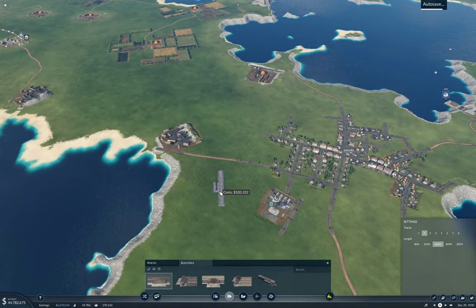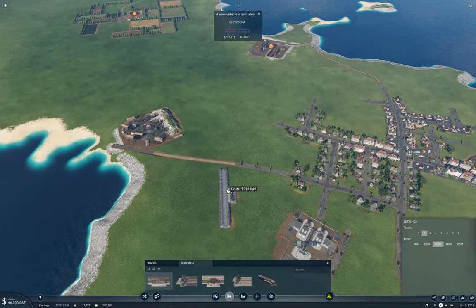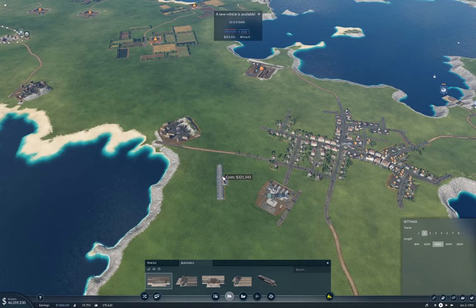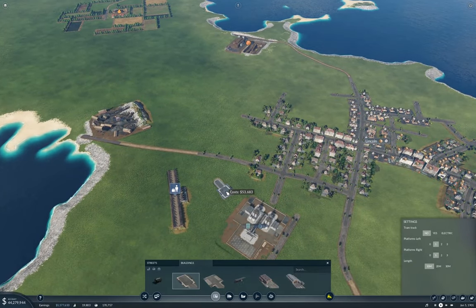I'm going to put a dual track through here. The reason for that is this is ultimately going to be a through station as well. Yeah, that's about the angle I want. Now I'm going to put the local connection up here.